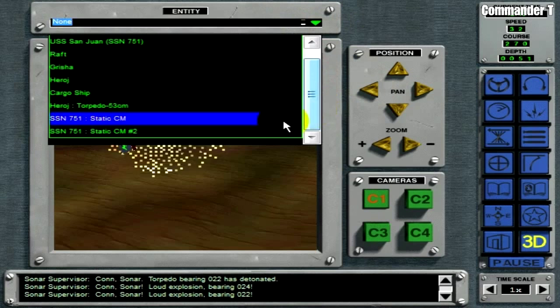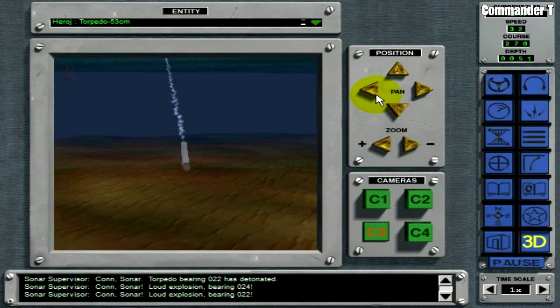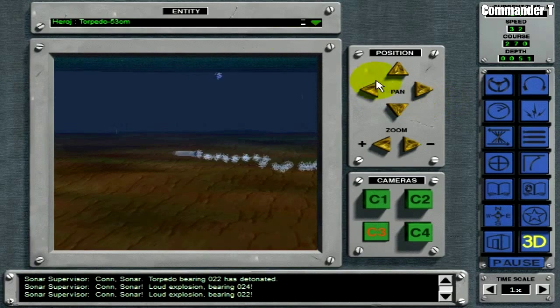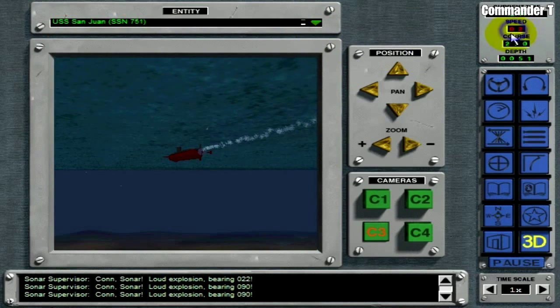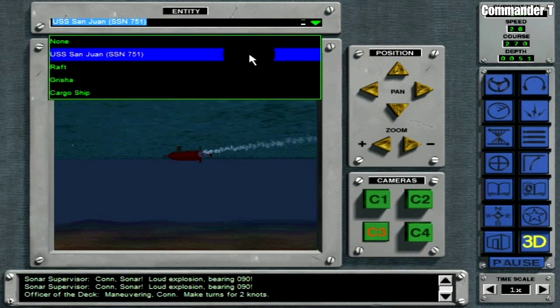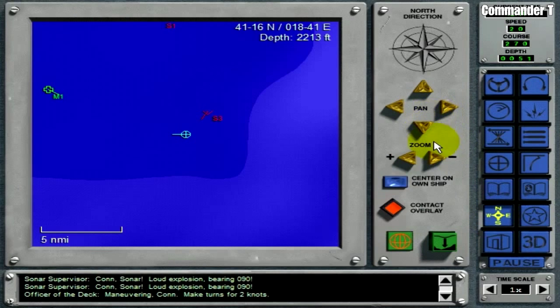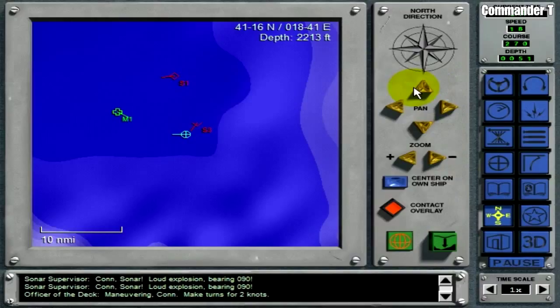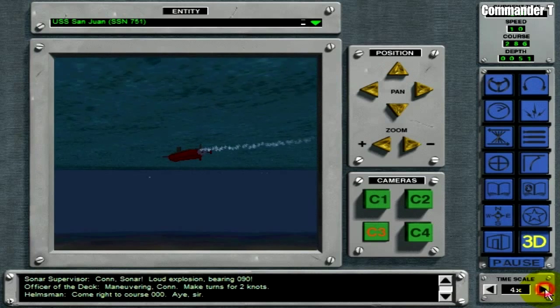Awesome - our second torpedo hit as well. That's him out. Right, where are we? This is the enemy torpedo and there's no way it's going to get us - and it's hit the seabed. I think we can come to a stop now. Loud explosion bearing 090 - looks like the enemy submarine has been taken out. Come right to course zero zero zero, let's take out this enemy frigate. We're at periscope depth - let's see if we can see it, so raise the periscope. It's a bearing of 345 degrees - zoom in - out of range. So let's get a bit closer.